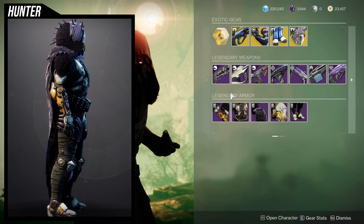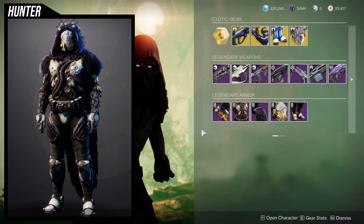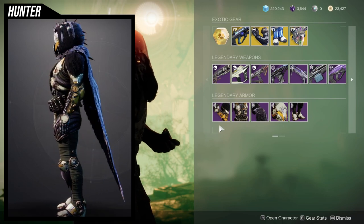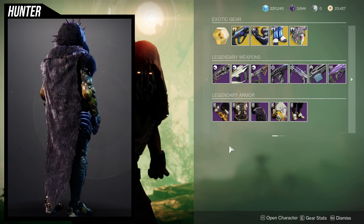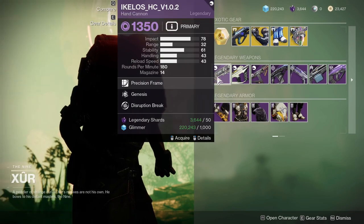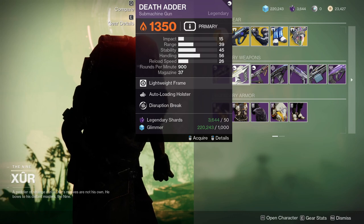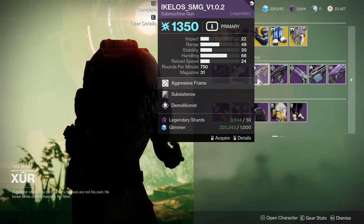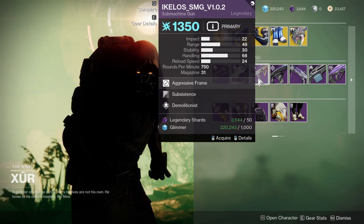Hunters, Titans, Warlocks — let me know what you guys think. I think this armor is one of the best armors from a season because it just looks so cool and is very versatile. I've used the Hunter arms on multiple pieces, including my Iron Lord set, which is one of my favorite sets. I also just picked up the Ikelos SMG with subsistence and demolitionist, which is a dub — I already have it in my inventory so I'm not buying it again.